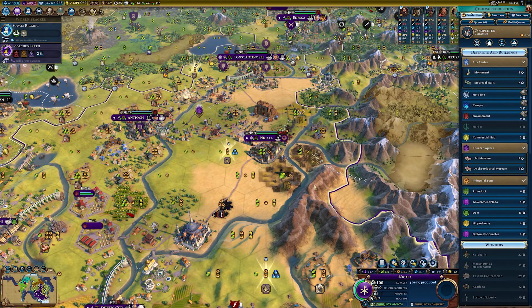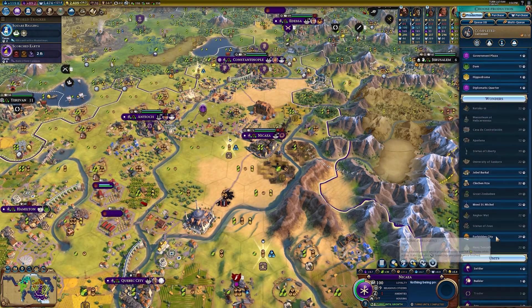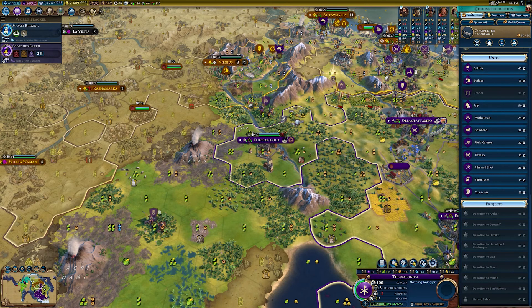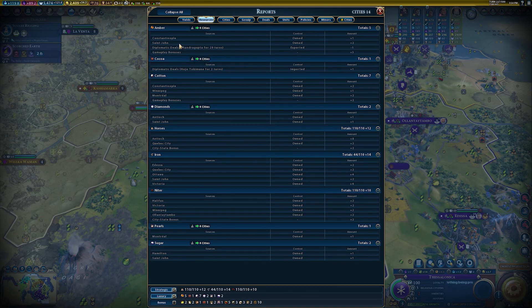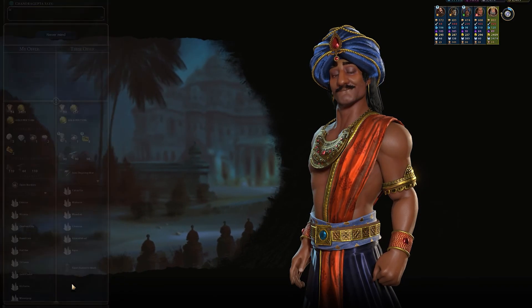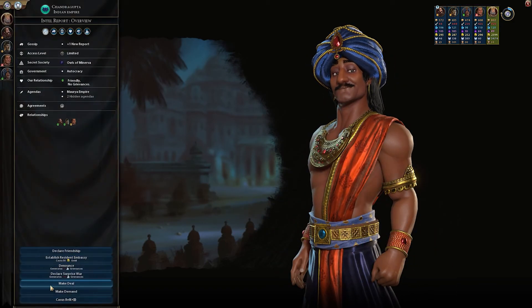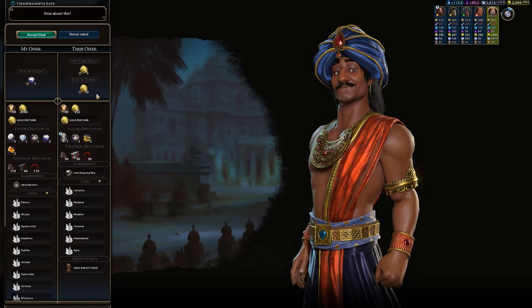I really do need more encampments but I don't really want to build one over here. I need a builder over here to fix things. We'll get one in three turns. We need more amenities too — that's a pretty big issue. Let's look at the resource report. I'm getting cocoa from Japan — that's the only luxury I'm getting through trade.